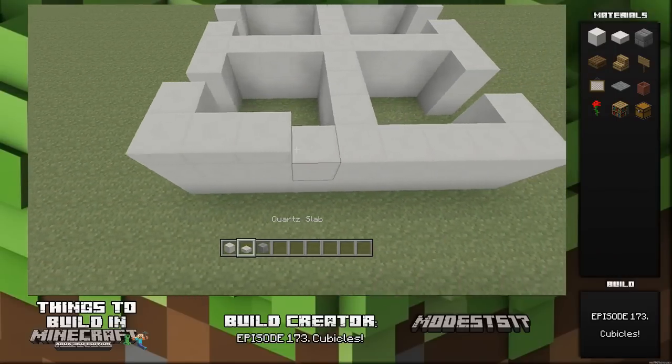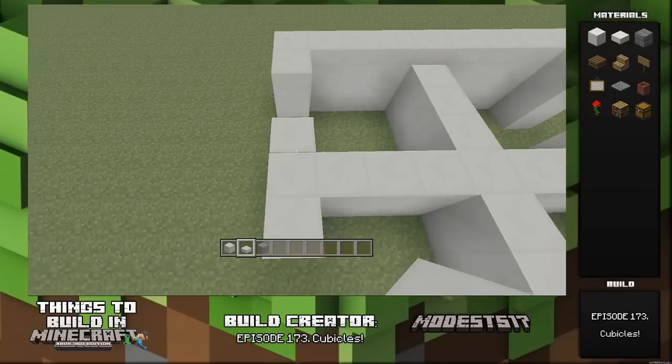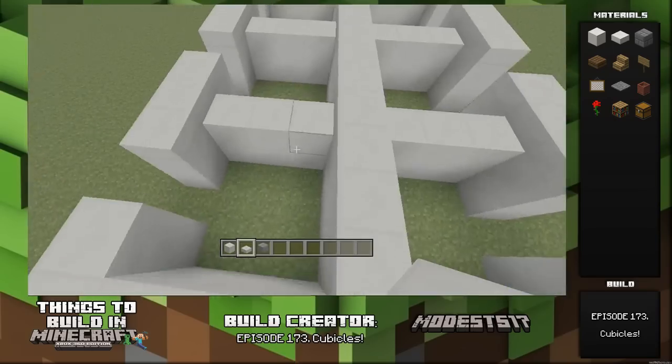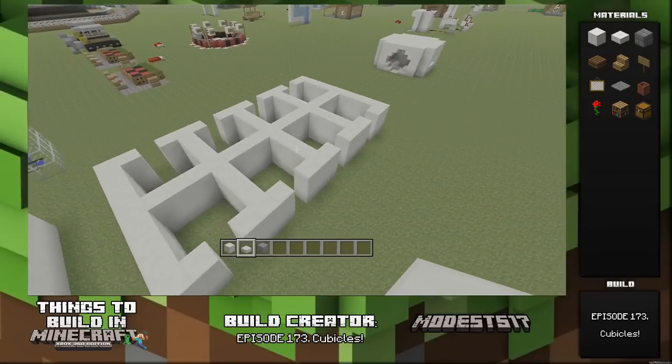Just some quartz slabs to make it a little bit higher. I didn't want the way it looked with an additional block on top — it looked a little too high — but the slab is just perfect. So you want to connect them on the top and it'll look nice. This is a cool build for like a business building or anywhere you could put cubicles.